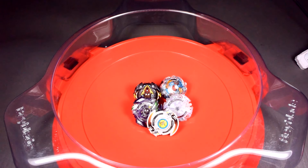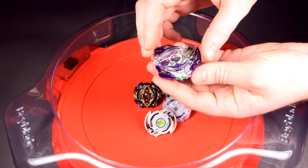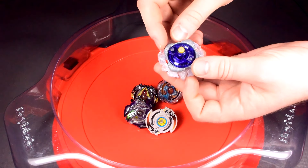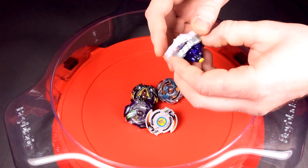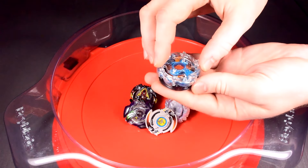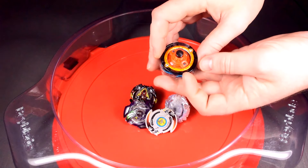I am Zio and welcome back to another episode of combo testing. The request for this week is by AuroraDragoonZX. The combos he requested are: for balance, Victory Valkyrie Upper Unite; for attack, Xeno Excalibur Force Extreme — I chose the white one as the bottom piece, as it's the best teeth for Xeno Excalibur that I have. For defense, Neptune Polish and Yielding — interesting that he picked Yielding, though I thought that was more for stamina.